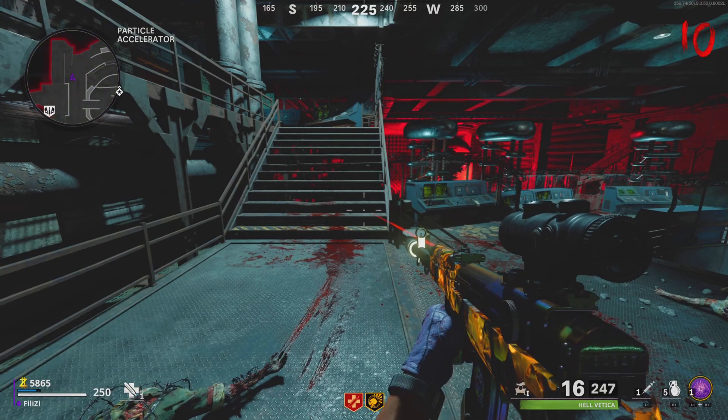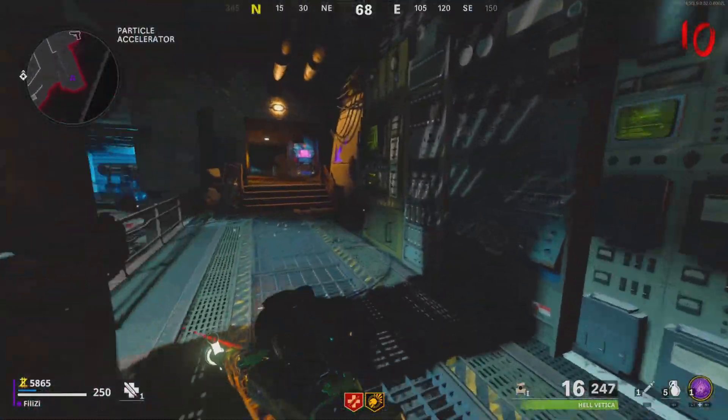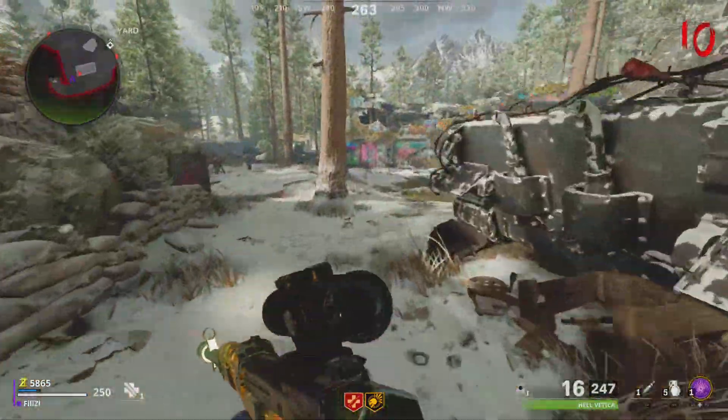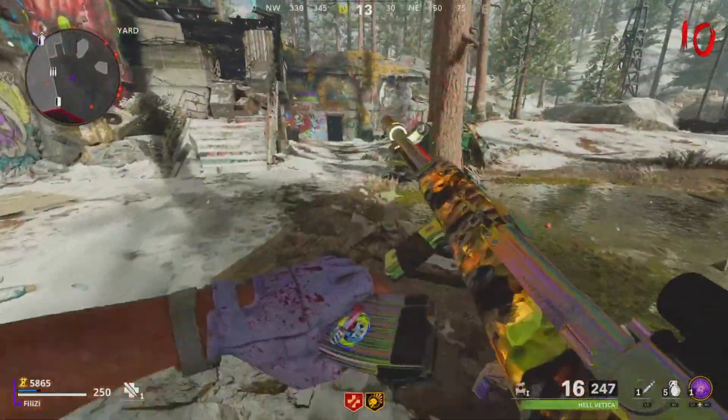The first camo challenge is Grunge. Honestly, I can't give many helpful tips apart from obviously using the weapon as much as possible. Spawn in with it — this applies across all the tactical ARs, it doesn't matter which one you're using. Use the gun as much as you can and have a Pack-a-Punch with your preferred attachments.